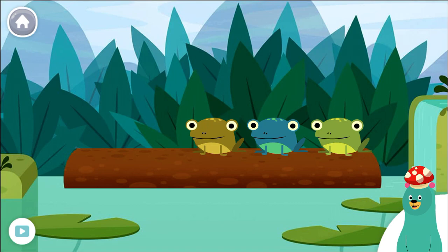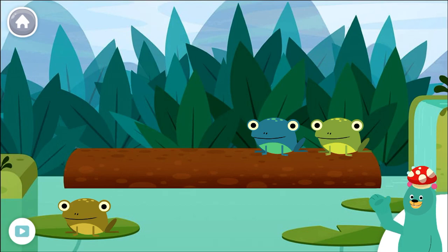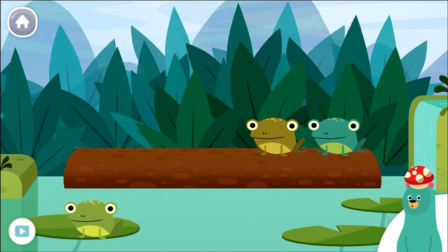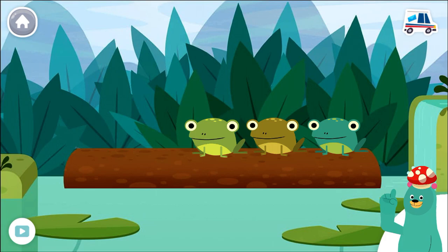Drag one frog into the pool. One frog jumped into the pool. There are still two frogs on the log. Drag one frog back onto the log. There are three frogs on the log. That is the same number as before. Good counting!